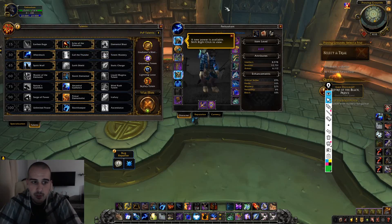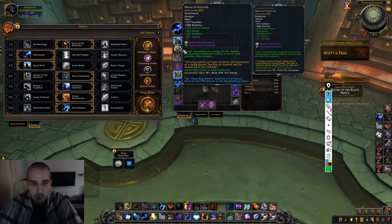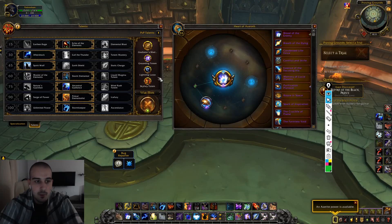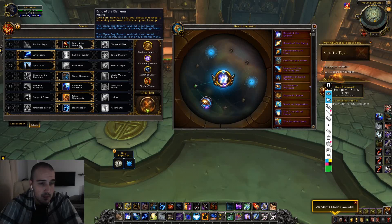First thing first, let's talk about talents. I've switched from Master of the Elements to Storm Elemental, because Storm Elemental outperforms Master of the Elements in the current tier due to scaling. Scaling with Storm Elemental combined with Blood of the Enemy as a major is insanely strong — it can burst a target really quickly. You always want to have Totem Mastery; 100% must. It will increase your single target by a ton.